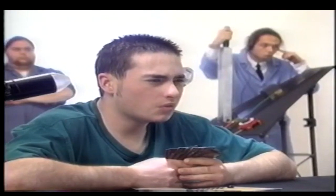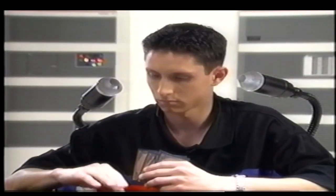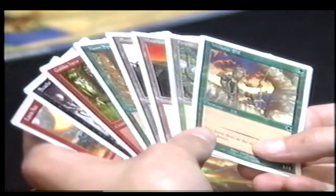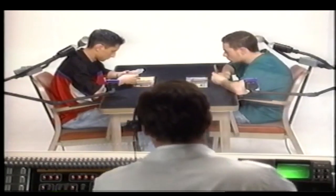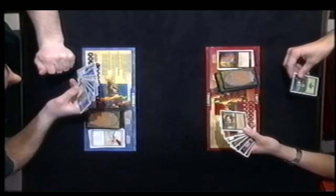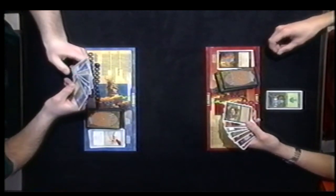Usually we flip a coin to see who goes first, but since this is a guided game, we're going to assume player A has won the toss. Each of you has seven cards. Player A, since you've won the toss, draw a card from your deck and place it in your hand. You now have eight. You draw a card at the beginning of each turn. Take the Forest from your hand and place it below the play mat in the area marked Lands.